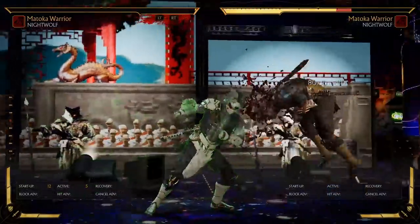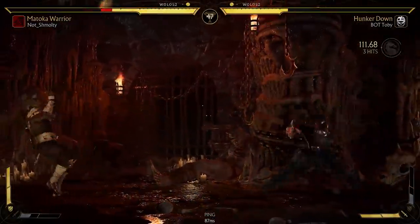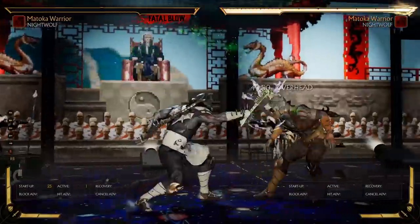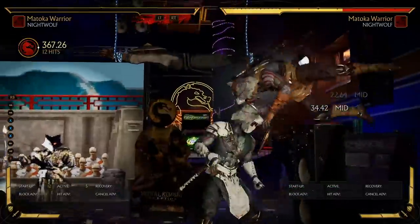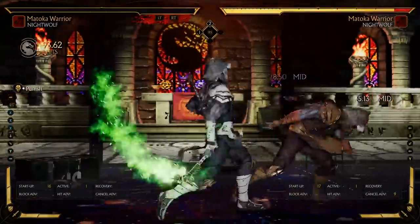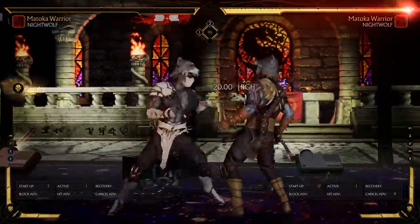Next, we have the Rhino Charge, which travels about half-screen, and if landed, completely knocks down your opponent. If blocked, however, you're at minus 16 frames, which means unless your opponent is surprised or completely oblivious, you're going to get punished — so don't spam this out willy-nilly. If you amplify the charge, Nightwolf will jump up and do an overhead with his Tomahawk. If your opponent blocks the charge but fails to block the overhead, it's a crushing blow. By itself, this crushing blow does 90 damage, but your enemy stays stunned long enough to continue the combo. The last special move is Rising Tomahawk, which is your main combo tool with Matoka Warrior. This move is negative 18 on block, so you should use it exclusively on hit confirm to start a big combo. Amplifying on block can make it a little safer, but most players will punish as soon as they see the first part of the special, so just accept your punishment and don't waste your meter.